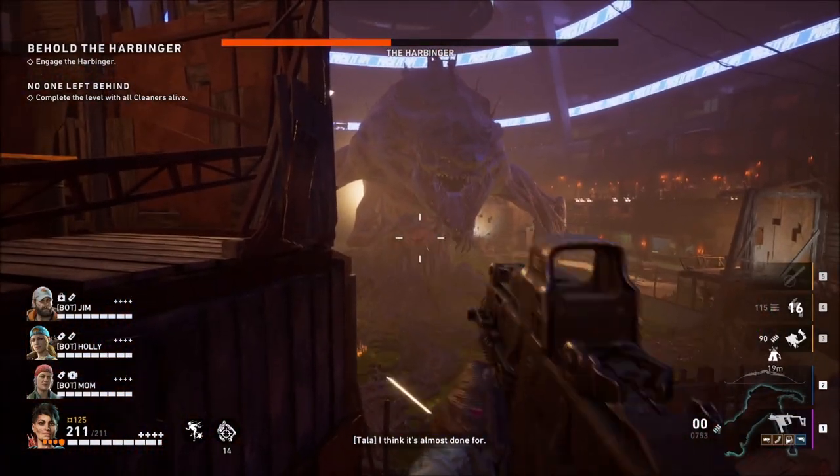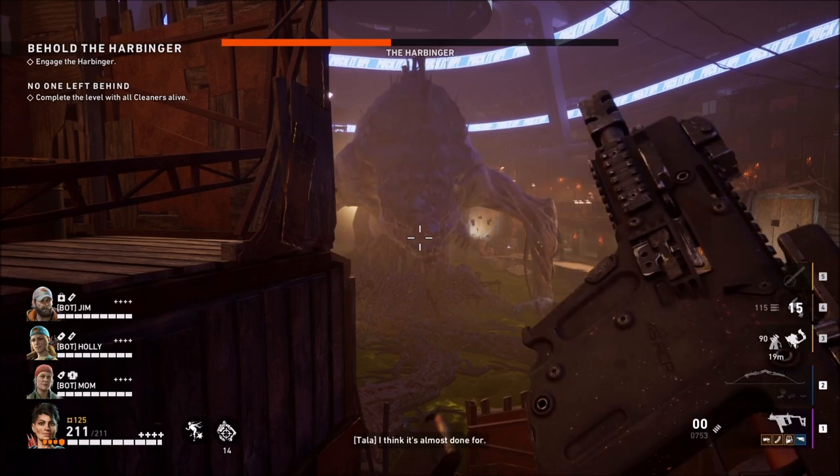Here you can see the Harbinger — it's basically a big monster. It has several phases with long life bars, and it also has a weak point on the belly that you can shoot with ordinary guns, and it'll chip away at the damage.